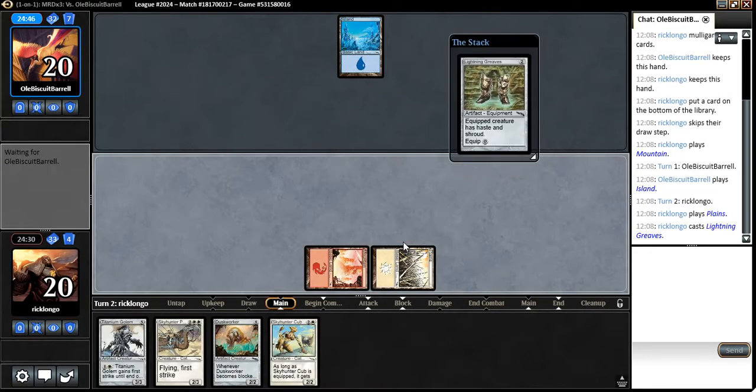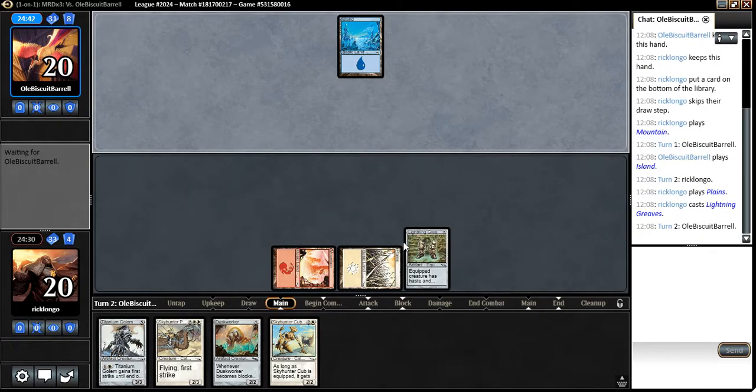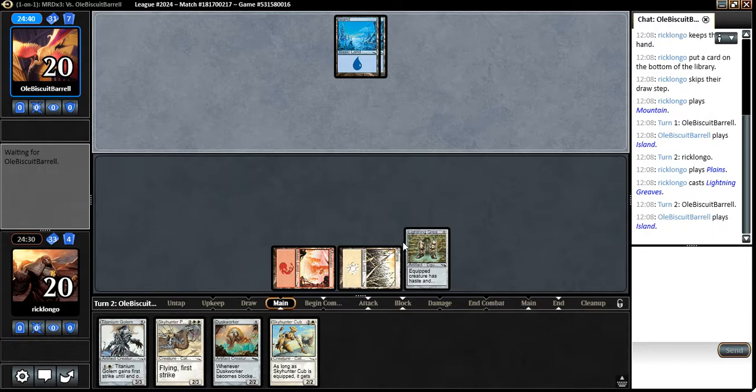That is certainly good, because if we draw a land next turn, we have an Annul — if we draw a land next turn, we can be attacking with a hasted 3/3 flyer, which would be pretty great.